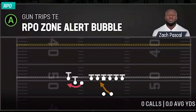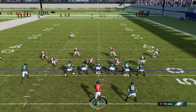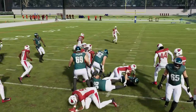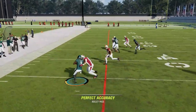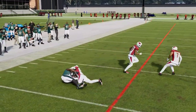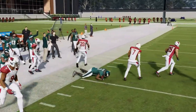Next up, we have the RPO Zone Alert Bubble — a good inside run, especially against Cover 2 man and zone because the safeties drop back. You really just want to watch the cornerback in front of the receiver because that's going to dictate what you do. If he follows, you have to hand it off no matter what because otherwise you're probably going to throw a pick six. If he's following like on the first two plays, just take what you can on the run — getting about five yards. But there's much more space outside when this guy doesn't react. If there's no cornerback there, you can definitely take that throw. There's opportunity in two different directions.